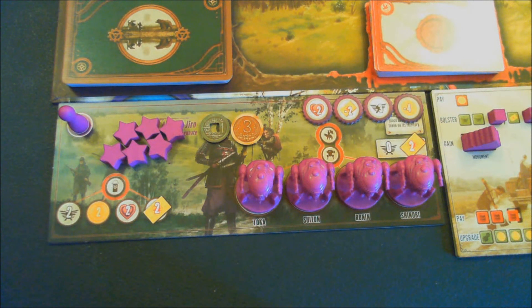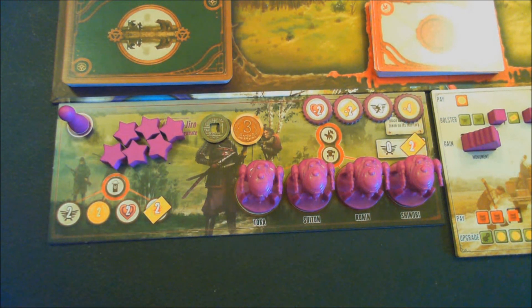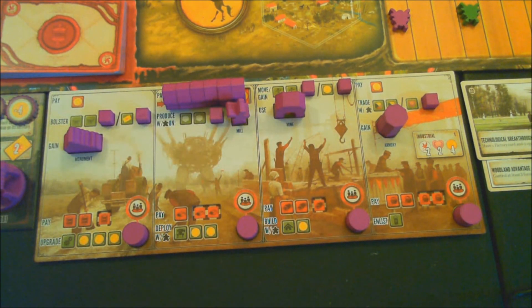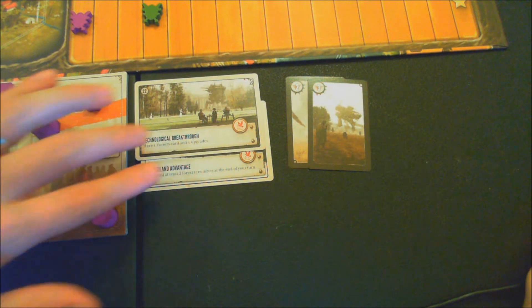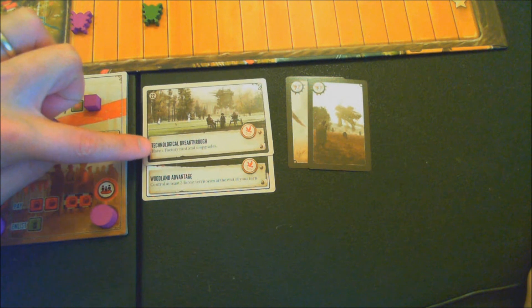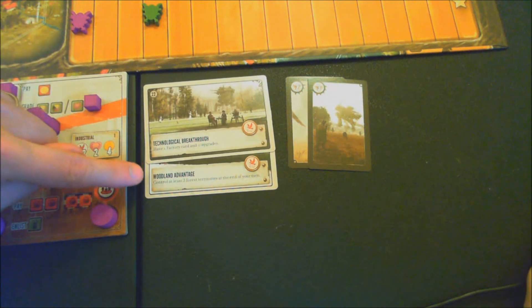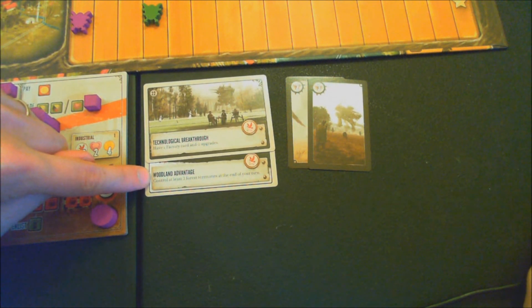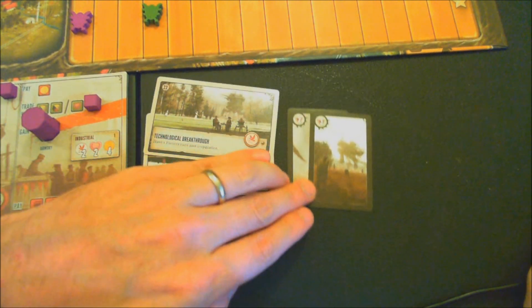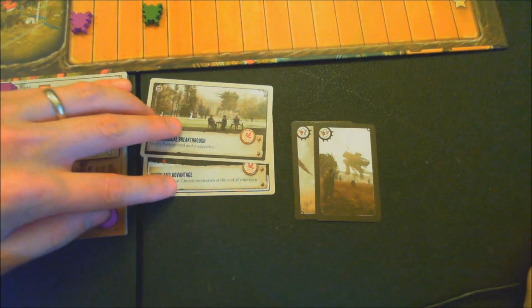Welcome to the Scythe solo playthrough. I've picked the purple faction and randomly got dealt the industrial player board. My two objective cards are Technological Breakthrough — have one factory card and no upgrades — and Woodland Advantage — control at least three forest territories at the end of your turn. My starting two combat cards are a two and a three.